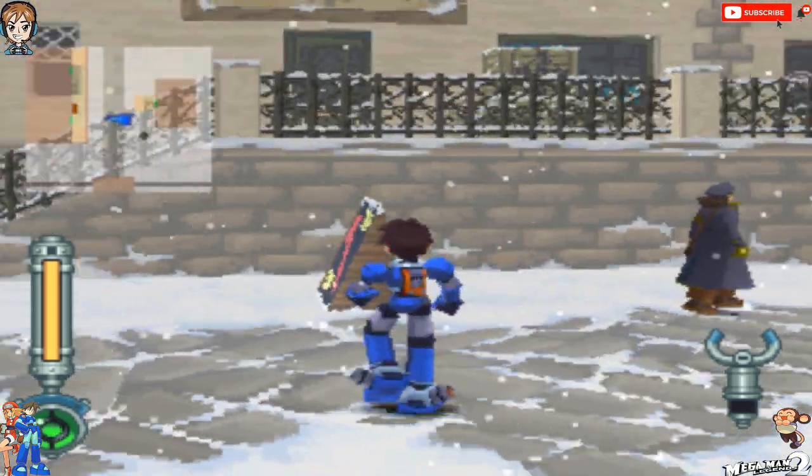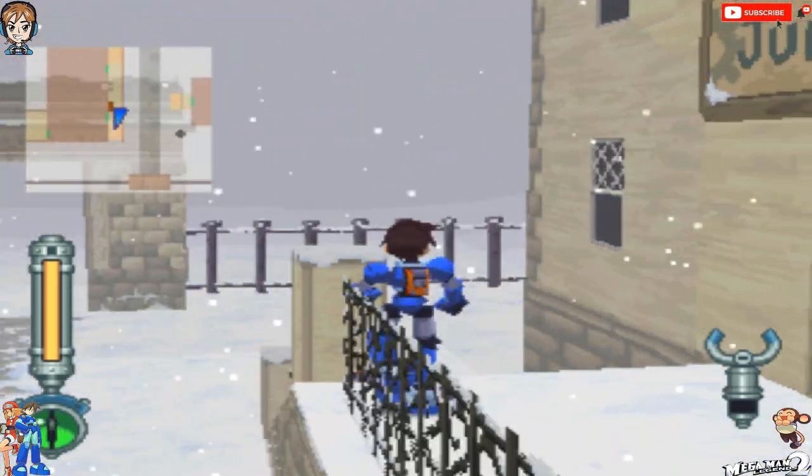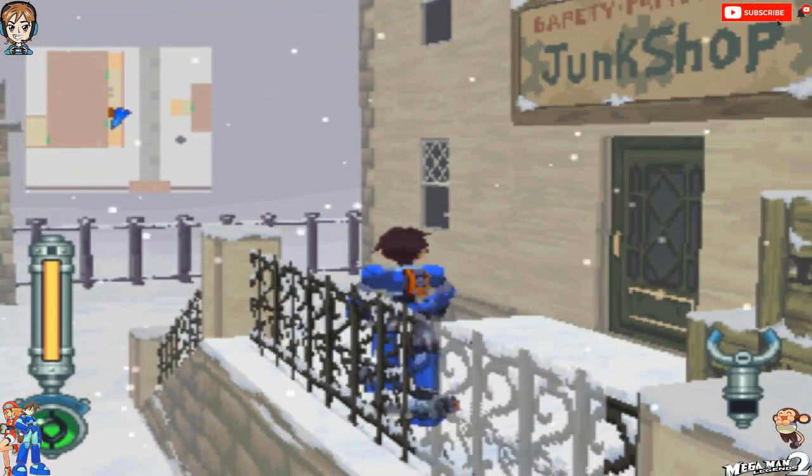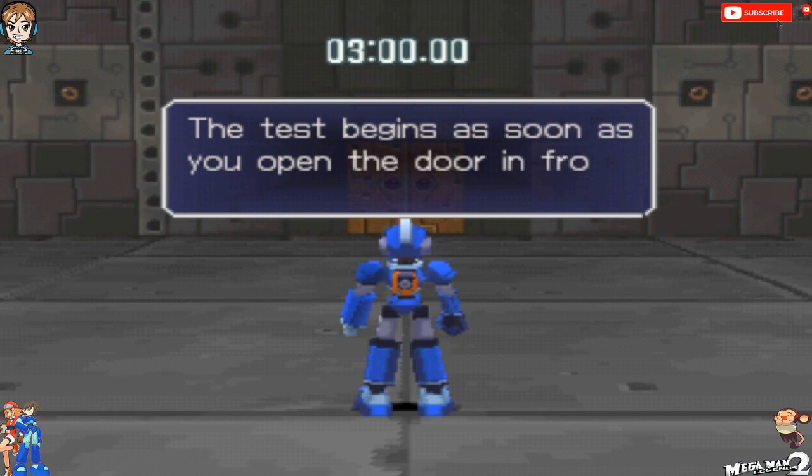That being said, if you haven't yet, be sure to check out the junk shop and get some parts before we leave. We'll be leaving town, and it'll be a while before we come back here. Alright, I'll meet you on the flutter. Alright viewers, we're back at the Yashonke Town Cathedral. I'm going to take the diggers test again. Remember, I showed this off a couple episodes ago. This is the test to increase our class ranking from B to A.